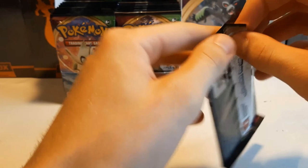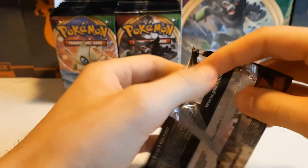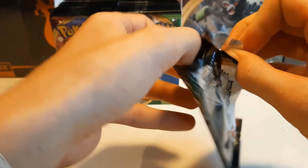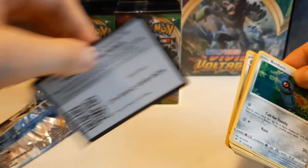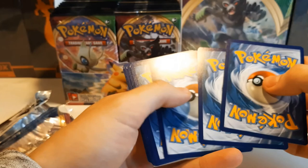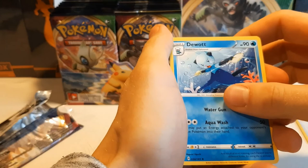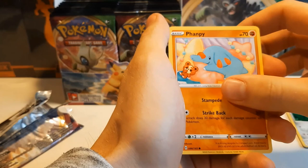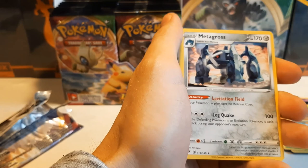Hopefully it can bring us some nice pulls. Starting off with a Beldum. Like it was supposed to be four from the back, I guess. Let's have a look — yes, perfect. Energy, Moomoo Cheese, Dewott, Ferrothorn, Beldum, Panpour, Duskull, Electrike, Pignite, Turtwig. And a Metagross!